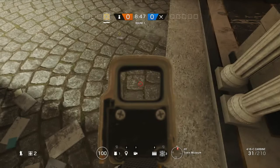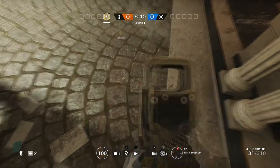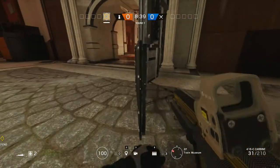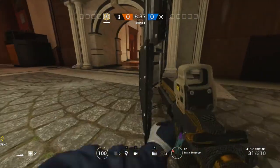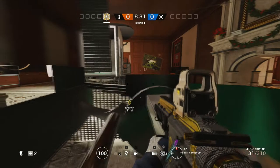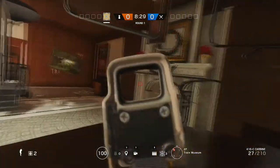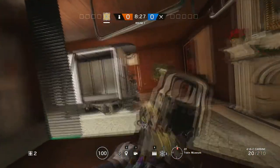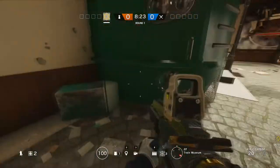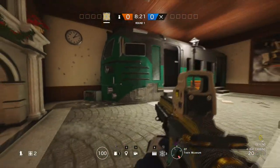For this first glitch we're going to be on the map Café. All you need is a deployable shield. Put the shield where I place it, go to the side between the train and the shield, push forward, and eventually you will pop into the train. The best part about this glitch is you're invincible — you can shoot out but they can't shoot in — and you can even contest the objective from here and get out.